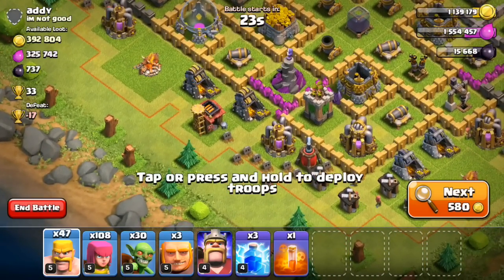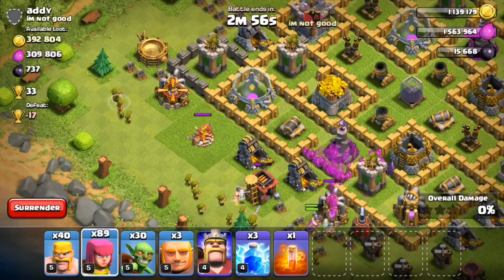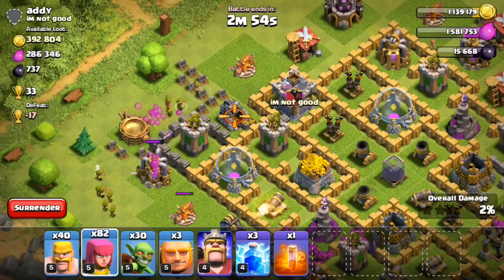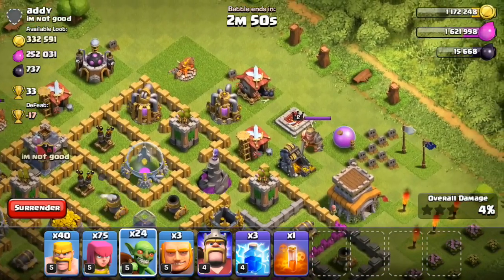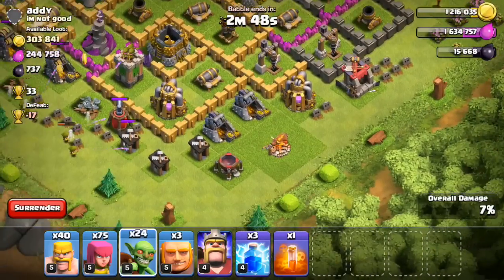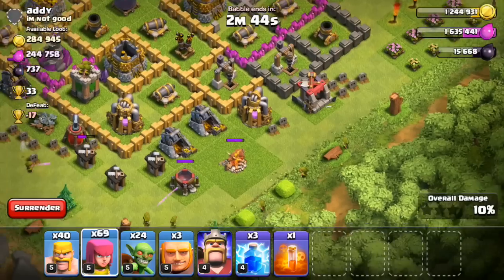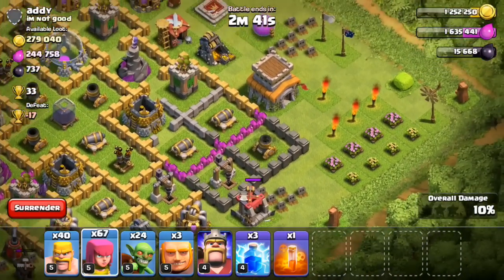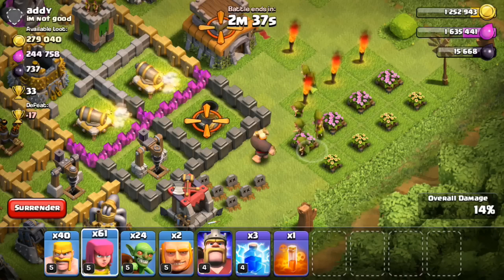Next base here: 392,000 gold, 325,000 Elixir, and not necessarily too difficult of a base. I took a look at the gold storages, and even that gold storage on the left-hand side looks significantly full — it isn't a maxed-out gold storage though, and the other gold storages almost look completely empty. So I'm really not going to focus on going inside of the base; I just want to dissect these buildings on the outside and maybe take out those Dark Elixir Drills as well.